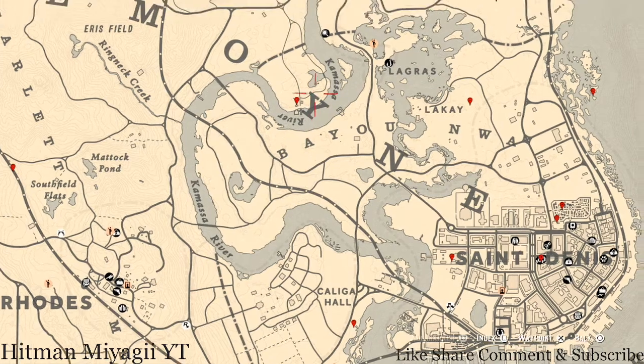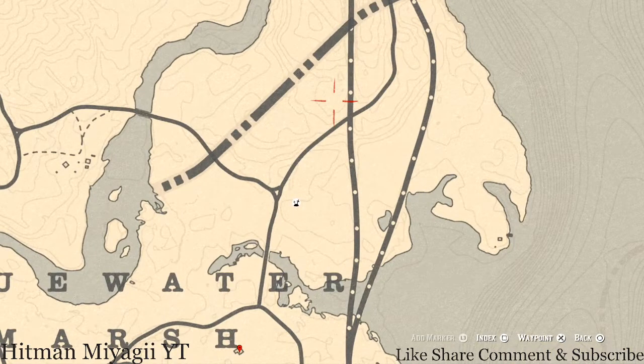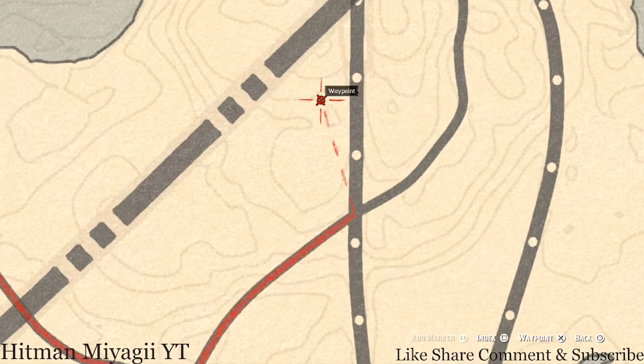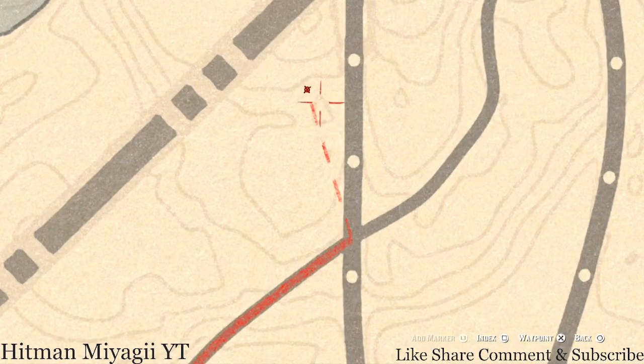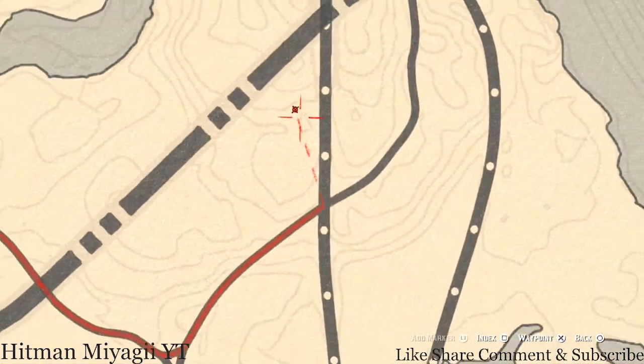Starting in the Lemoyne area, up here at this location there's a broken-down wagon, and on the ground right underneath it you'll find a Grand Corazon antique alcohol bottle. Pay attention to the little dark lines — there's a small triangle on the map, and right above that triangle is where the wagon is.